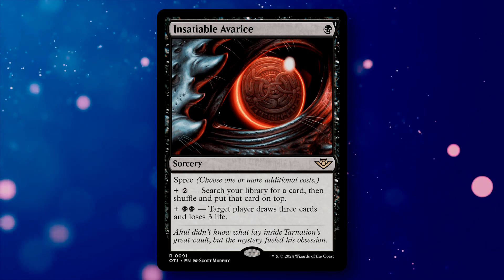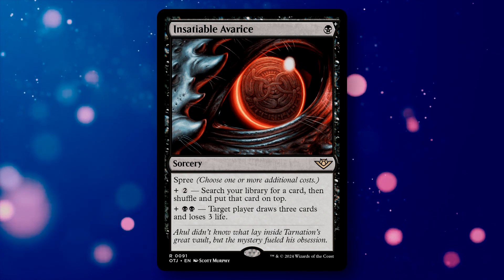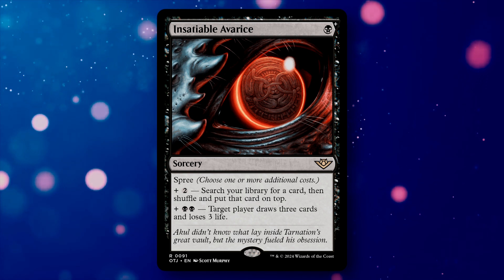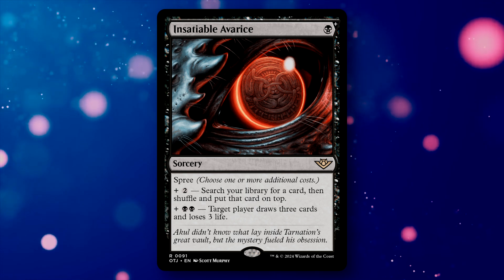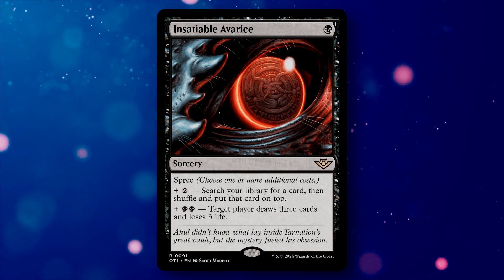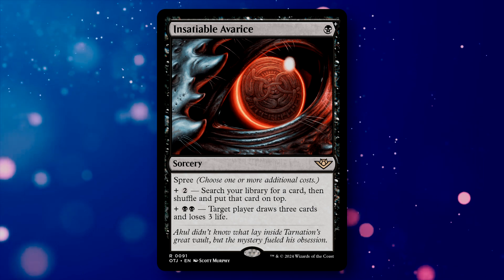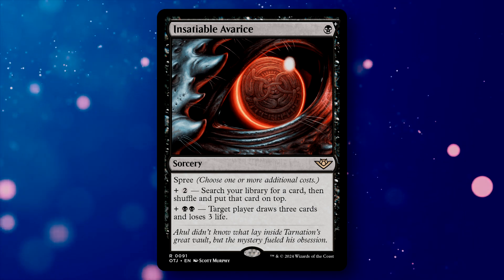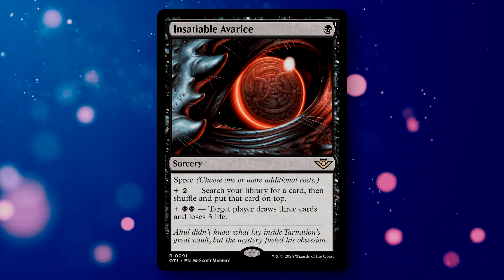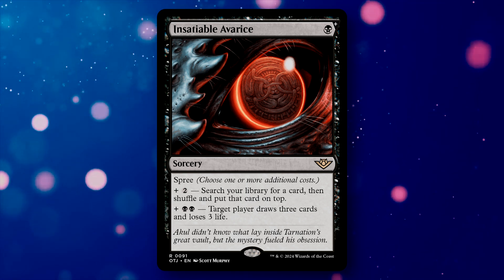Insatiable Avarice is a conditionally-costed sorcery with a base cost of 1 black mana and Spree, letting you pick additional modes. For 2 generic more, you can search for a card, shuffle, and put it on top. For 2 black more, target player draws 3 cards and loses 3 life. You basically get a weaker Vampiric Tutor for the first mode. It could cost 5 mana total to do both, but in some situations you want that level of card selection and draw. If you have other means to access the tutored card — like Bolas' Citadel — this becomes even more effective.